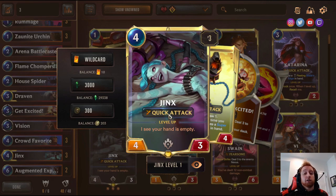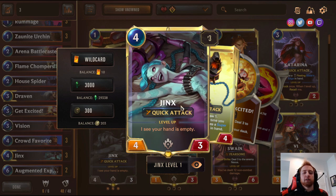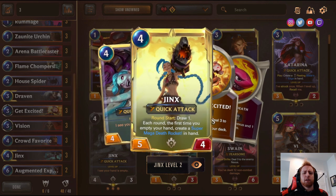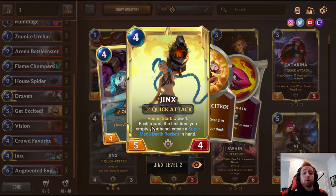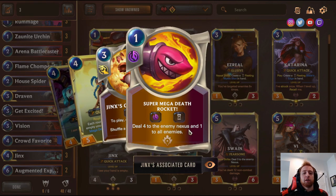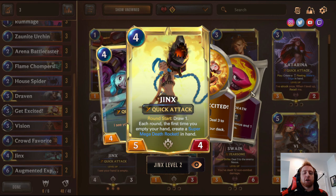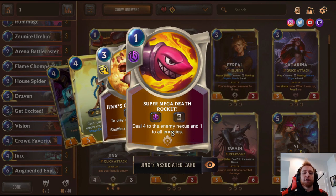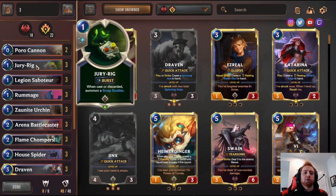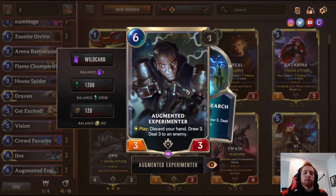Jinx has Quick Attack, meaning she strikes first in combat. She levels up when you see your hand is empty. When leveled up, at round start you draw a Shock card, and each time you empty your hand, create a Super Mega Death Rocket — deal four to enemy Nexus and one to all enemies. Basically you discard your hand with all the discard tools, level her up, draw a Shock each round, and every time you empty your hand you get four extra damage to the Nexus. The last card: two Augmented Experimenter — discard your hand, draw three — activates Jinx, refuels your hand, and activates all your discard cards.